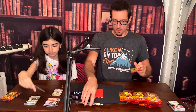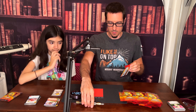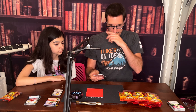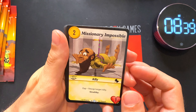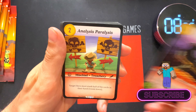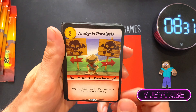Basically each pack is getting like two rares. They do have V cards in this one but we don't know what that is. Missionary Impossible — we got a rare Craven, pretty cool.